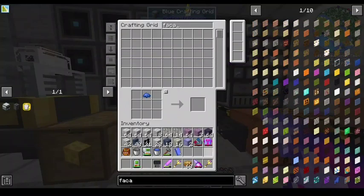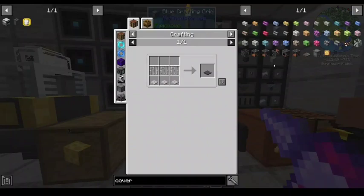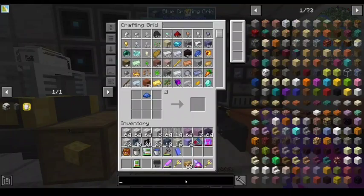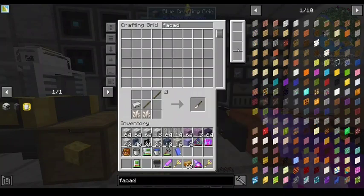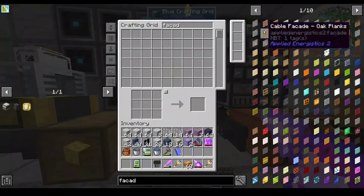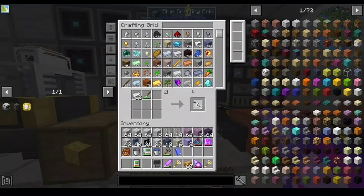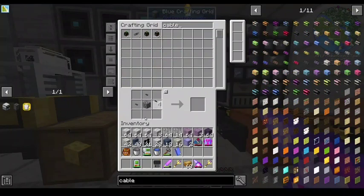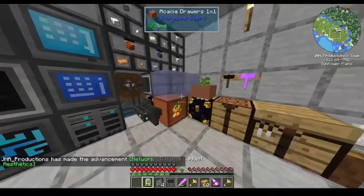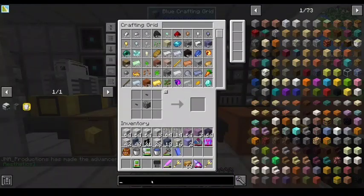I do have facades. They're AE facades — those have to be placed on cables, that's not gonna work. We've got the chiseling bit saw. Okay, the chiseling bit saw might work. Craft with a block or chisel blocks — use the saw, craft it with one block you don't care about and one other block you don't care about.